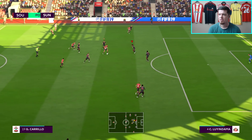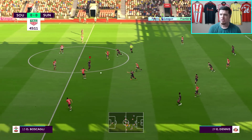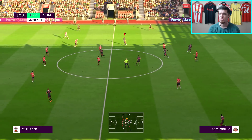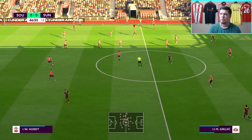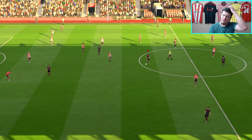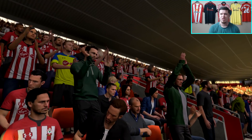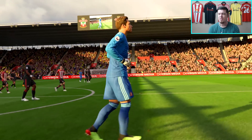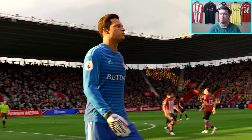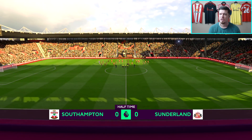The ball is moving from Harrison Reid to Hesketh and it's looking dangerous, though luckily nothing comes of it. There's a big gap between the midfield and the final third with the 4-3-3, and it's definitely showing. I don't think this formation is really going to favour us. There goes the half-time whistle and I think I might have to change the formation already — there's just nothing between the midfield and the strikers, almost impossible to get between the two lines.